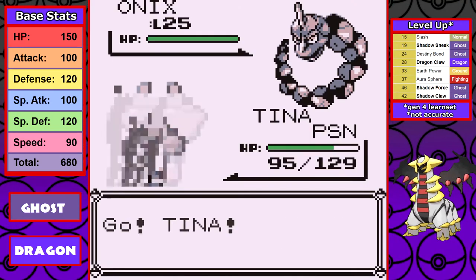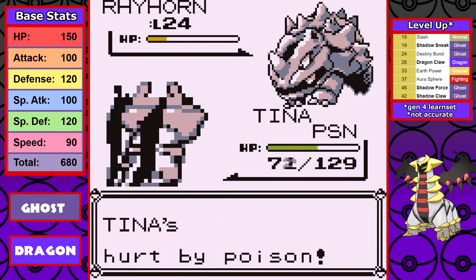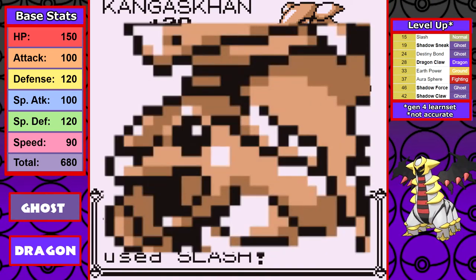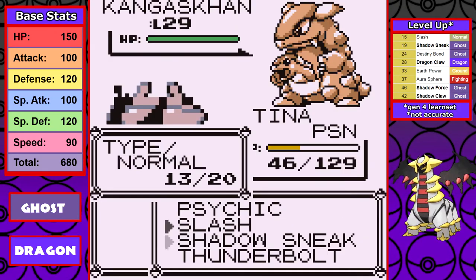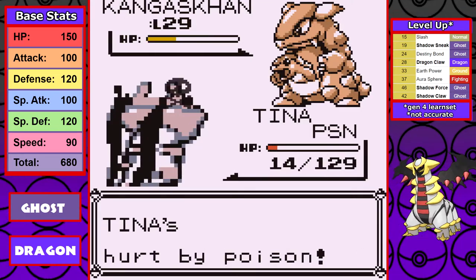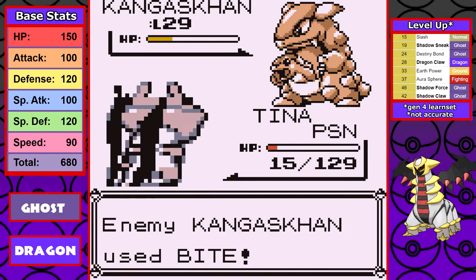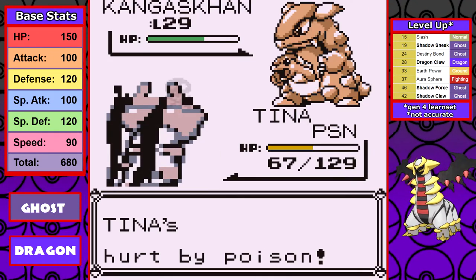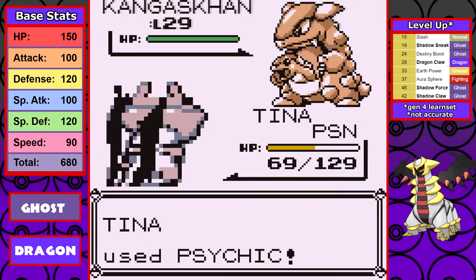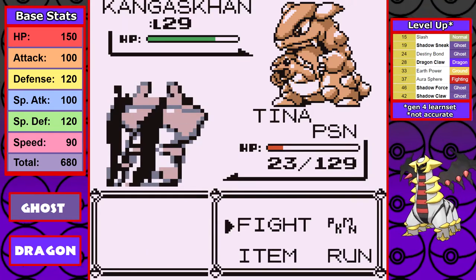It's time for the Rocket Hideout, and that leads us to Giovanni. This was one of the harder fights in the game. All of his Pokémon were simple enough, but Kangaskhan was an absolute menace — confusion, chip damage along the way, and it knows Bite, which is now a Dark-type move. That absolutely ruins us. It takes me five times to get past this fight, and the final time I get bailed out by Giovanni using a Guard Spec and barely survive with a measly 7 HP.